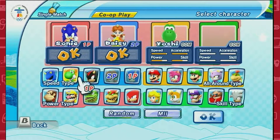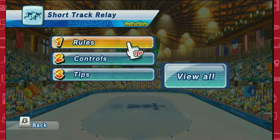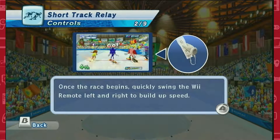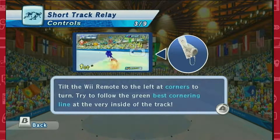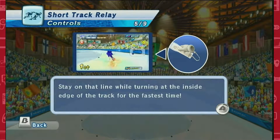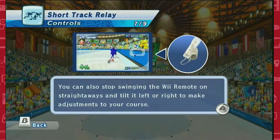I'll be Sonic this time. Let's get Shadow and Yoshi on our team. Oh jeez, this is going to hurt — you might want to start using your left hand. So down to go like normal, and then you go back and forth to get faster. And then left to turn — try to follow the green best cornering line, like bobsled. You'll get a speed boost if you do. Stay on the line while turning for fastest time.